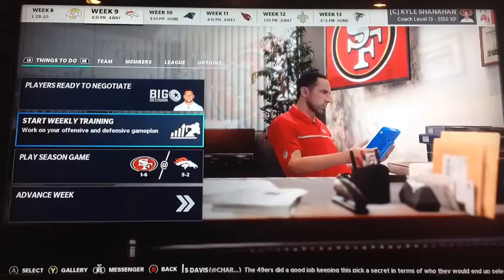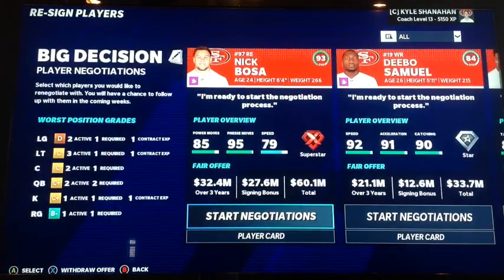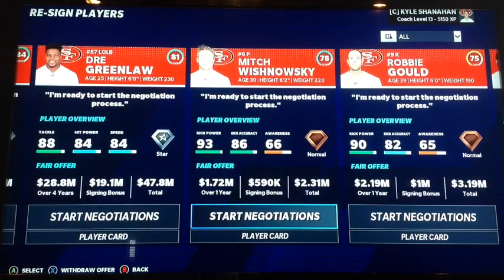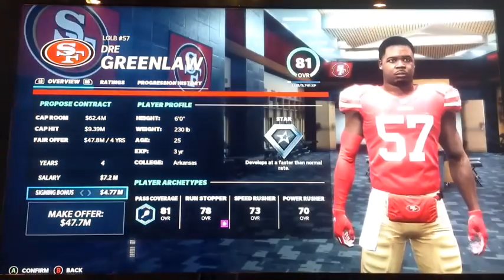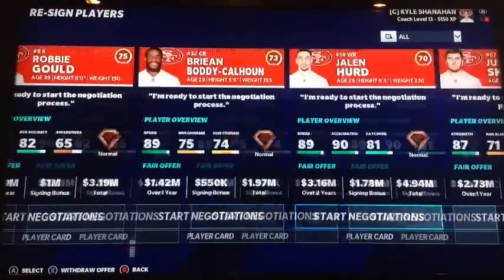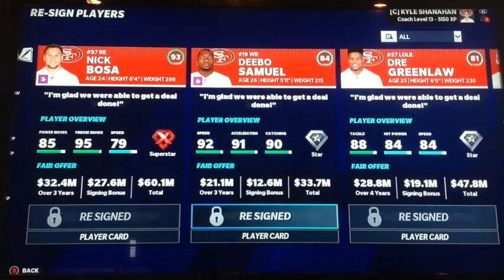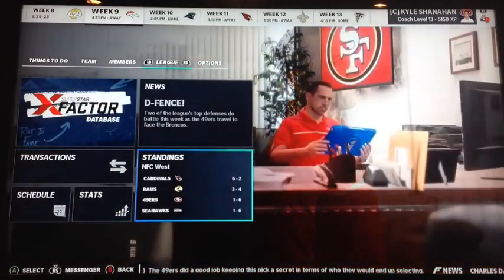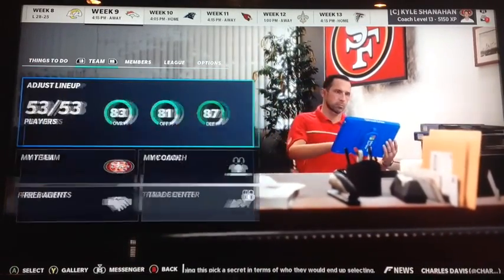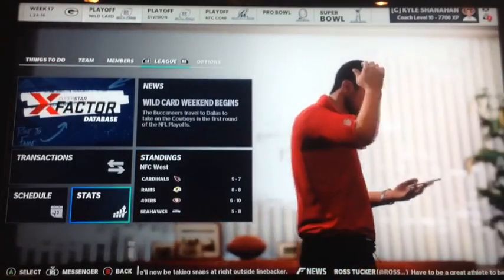The problem is we are 1-6. Last year we were way, way better with a way worse team — it just doesn't make any sense. Nick Bosa needs to come back, as does Deebo Samuel and Dre Greenlaw. Dre Greenlaw, Deebo Samuel, and Nick Bosa are all re-signed. But it's just interesting why we're 1-6 when we have a pretty solid team. We did not make the playoffs — finished 6-10. 15th best offense. Greg Bolden had a very, very solid, very good rookie year. Best defense.